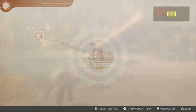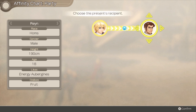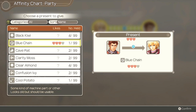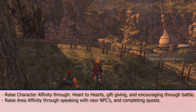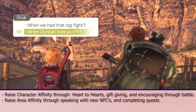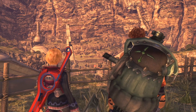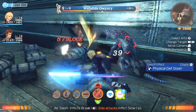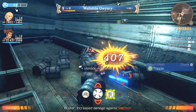There's an affinity system in Xenoblade Chronicles, and I'll section it off into two parts: character affinity and area affinity. Each one of your party members has an affinity towards each other, which you'll want to increase throughout your playthrough. You can do this through heart-to-heart events, during battles by encouraging them or healing their status effects, by accepting and completing quests, and even through gift giving. The reason you want to do this is because it gives bonuses like longer chain attacks, additional skill link slots, and better gem crafting capabilities.